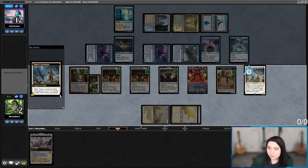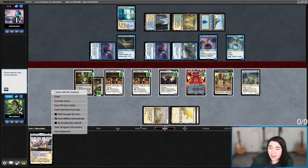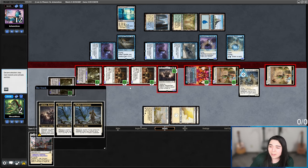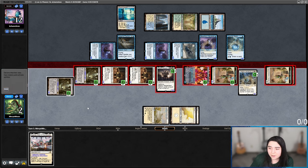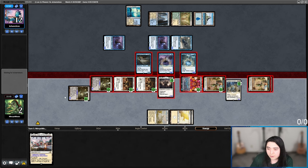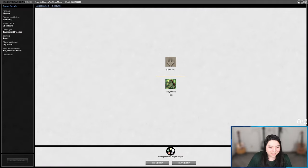We get two counters on everything. They tap down Adeline. They let me attack with everything — I get double training, my creatures are going to get two counters each. They're huge. They realize they need all the chump blockers. Thalia's Attendant is getting four +1/+1 counters. They chump Adeline, chump Throne, chump Hopeful. That's definitely enough! Absolutely stole it with that top-deck Thalia's Attendant. Let's go! We are 1-0.